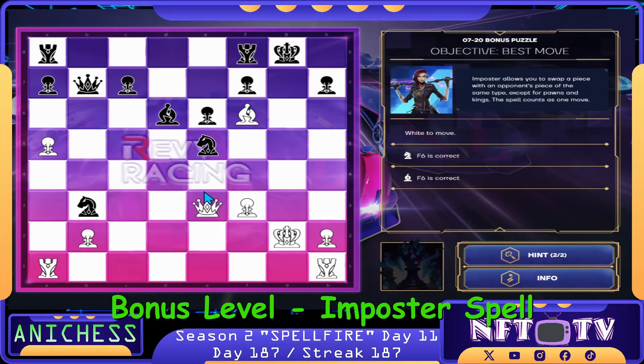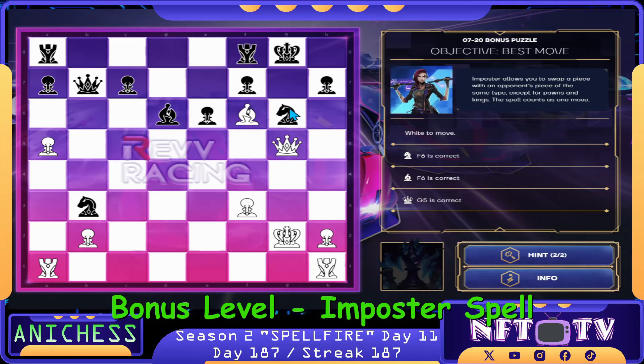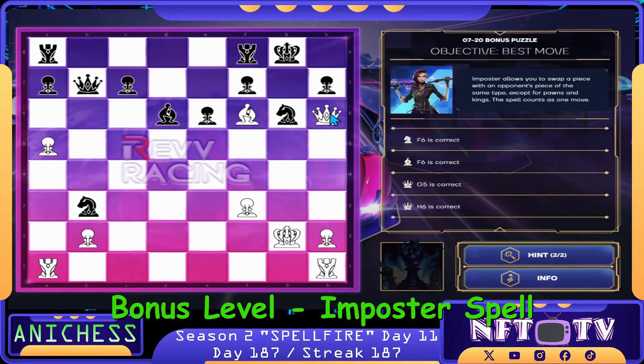Our next move is to check, guys — moving the Queen to G5. That's correct. And then next move here, guys — let's just move the Queen to H6. That's correct.